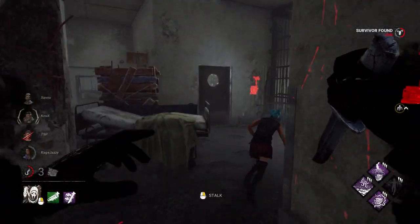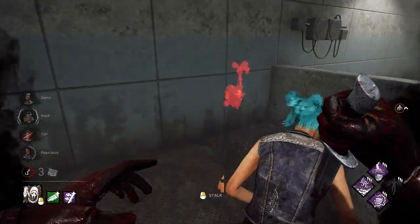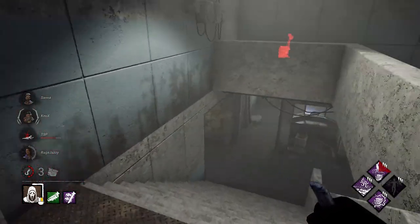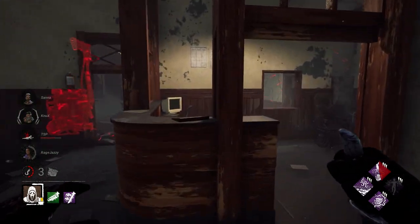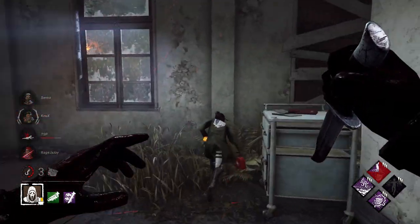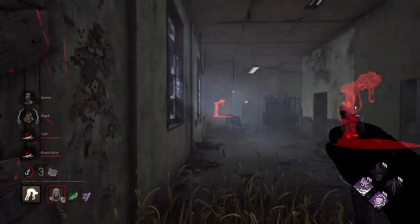Tip number four: reposition survivors. Don't let survivors be in control of the chase. Make sure you're doing all you can to force survivors into open areas, dead zones, and anywhere with a lack of vaults or pallets. That leads to tip five: having good pathing practices. If you're chasing a survivor and following the exact same path they took, you're doing it wrong. Make the distance you travel shorter than theirs — look ahead to where they're going, whether it's a gym, a building, or whatever, and get to that spot before they do by taking a shortcut.